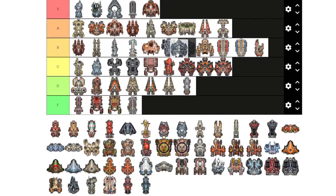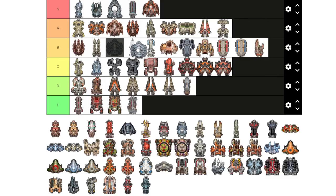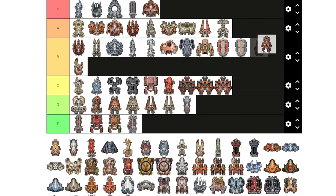The Medusa is a good ship — I wish it had more flux capacity. I'll put it in B tier above the Odyssey. Other than the flux capacity, it's a solid ship.